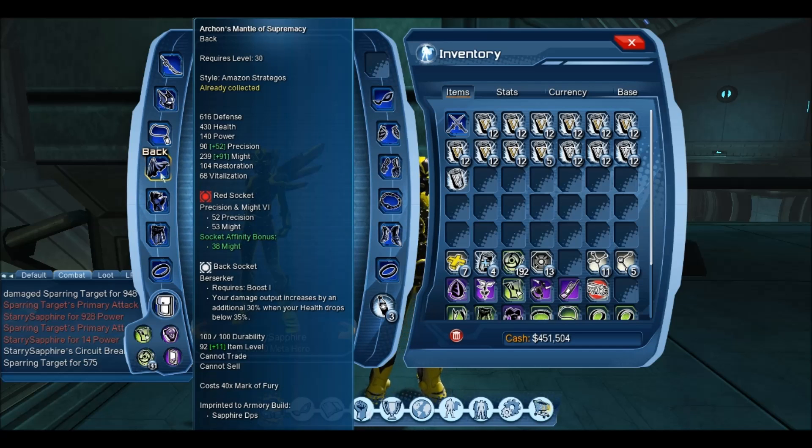For the back mod I use Berserker. When my HP drops below 35%, I get a 30% damage increase. In T6 content and survival mode your HP will dip below 35% at some point, even if just for a second. During that one second you'll get a 30% increase, and it can result in a couple of hundred to maybe a couple of thousand extra damage. So it's just a good mod to have because everyone's HP drops below 35% at some point during content.